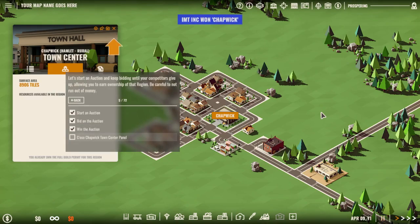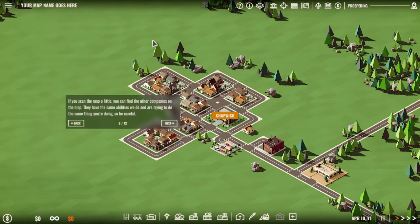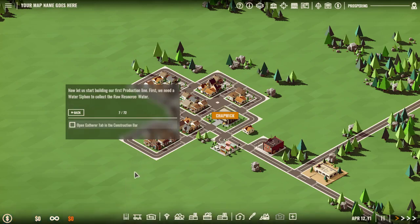I got Chapwick. Your map name goes here — well, it's a tutorial so that doesn't really matter. If you scan the map a little you can find the other companies on the map. They have the same abilities we do and are trying to do the same thing you are, so be careful. It seems like I have infinite money, so that does not matter as much.